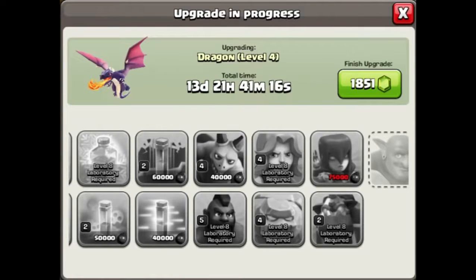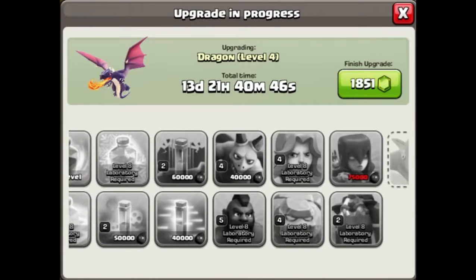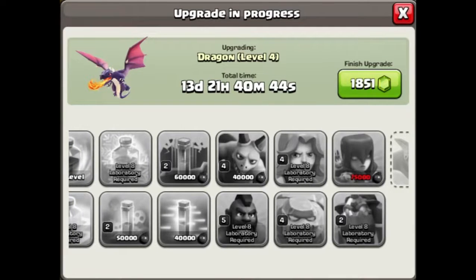Next, upgrade your Golems to level 3 and level 4. I know it's dark elixir-intensive and time-consuming, but they're the bread and butter of your attacks regardless of whether you go ground or air. Level 2 golems just don't cut it — there's a huge difference between level 2 and level 4 golems.